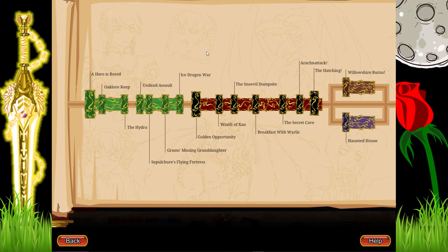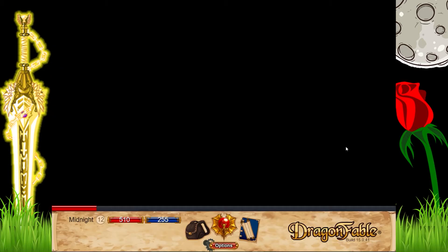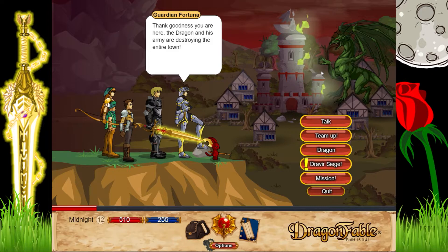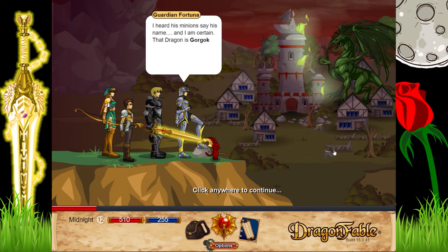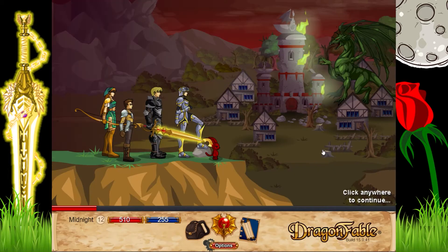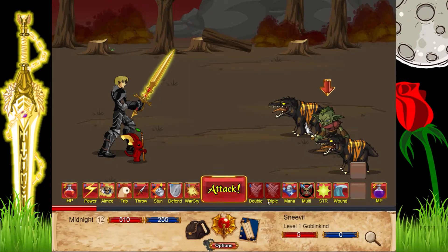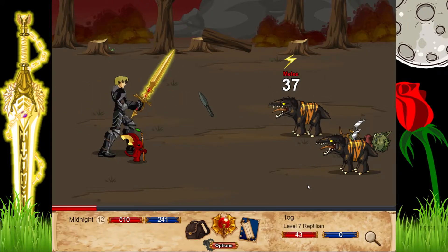Now that our dragon has hatched, we're going to Willowshare Burns, where a dragon is attacking the town. The mission is to fight the dragon. Drive Your Siege is to fight enemies before the main mission. You can do all of these and team up with guys in your party, though we don't really need to. There is a boss battle somewhere — it's random which enemy is the boss, but when you kill it the quest completes.